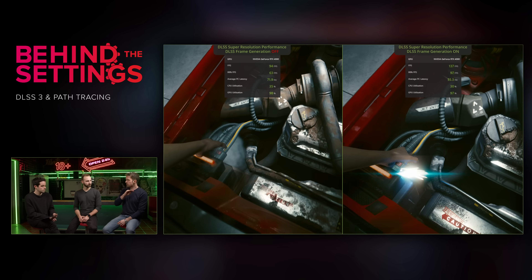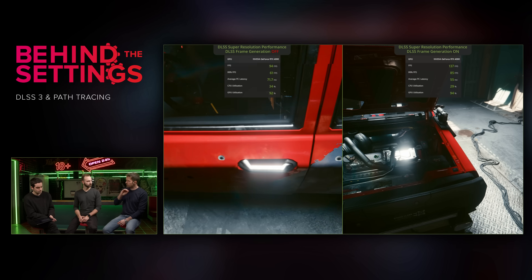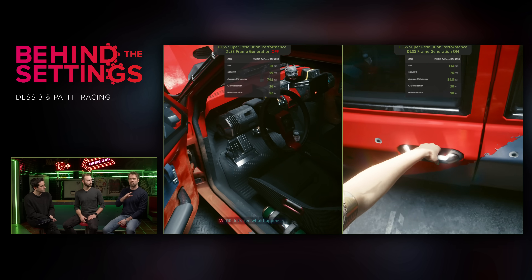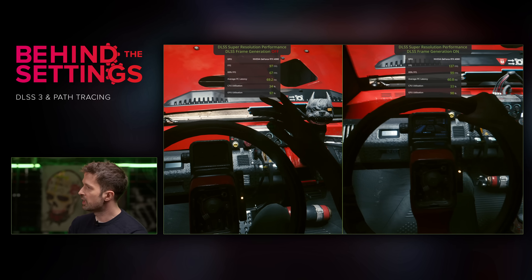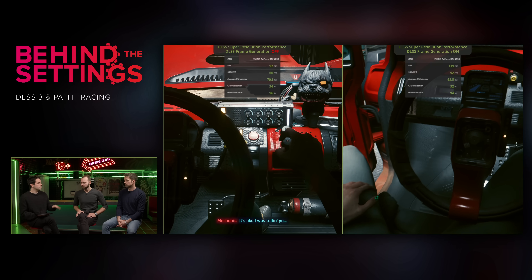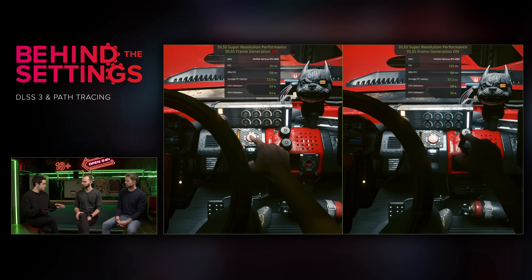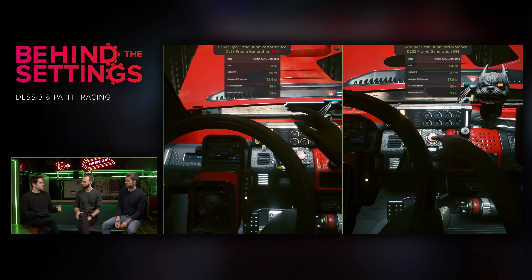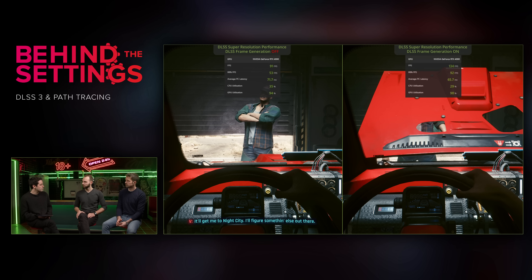So you never feel like there's something jittery or off in motion — it's always perfectly smooth and aligned between the frames, which is why it's always super smooth even when generating a totally new frame in between. But if you have an AI-generated frame inserted between two rendered frames, that means we can expect higher input lag, which is why NVIDIA Reflex was so important in this update as well.